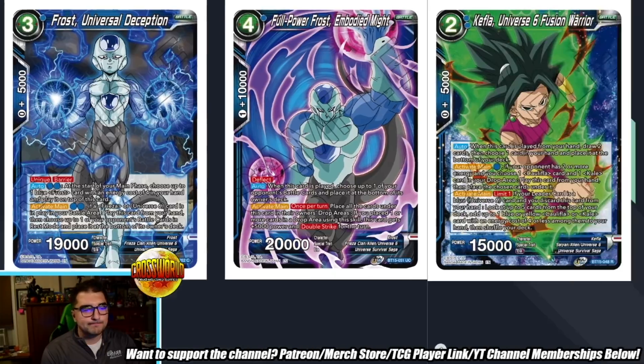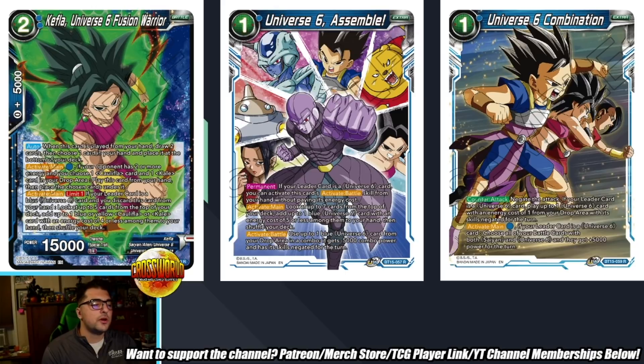We have Kefla U6 Fusion Warrior. When played from hand, draw two then choose a card in your hand to place at the bottom of the deck. Activate main for one blue: if your opponent has two or more energy, choose one Caulifla and one Kale in your drop, play this card from hand and place the chosen cards under it. Activate main limit one: if your leader is a blue U6 card and you discard this card from hand, look at the top five and add a blue or yellow Caulifla or Kale with energy cost of four or less to hand. This really supports the older combo-into-play Kale and Caulifla stuff — the discard search effect is solid, and it works better in Kava if you go that aggression route. I really like the card's filter ability.